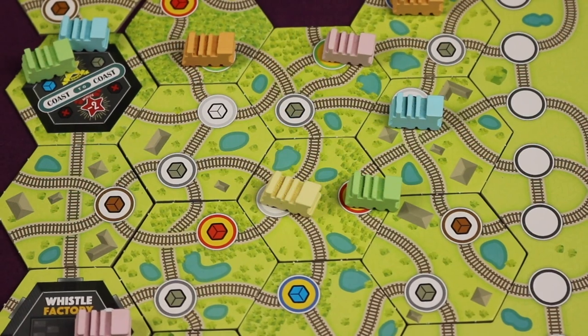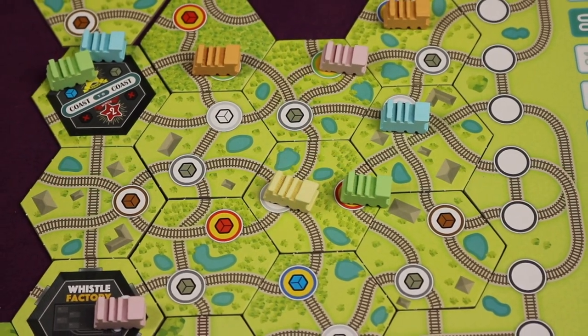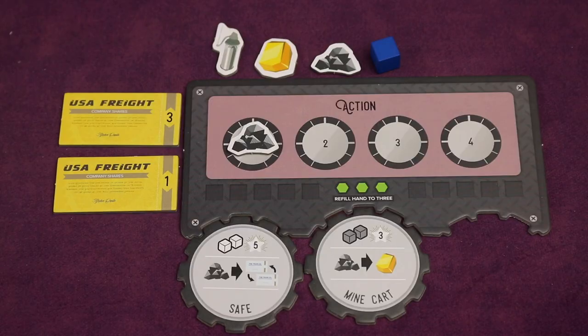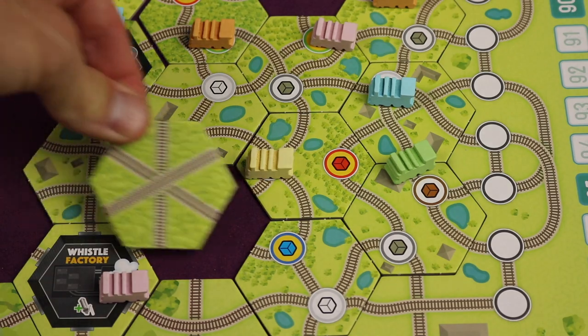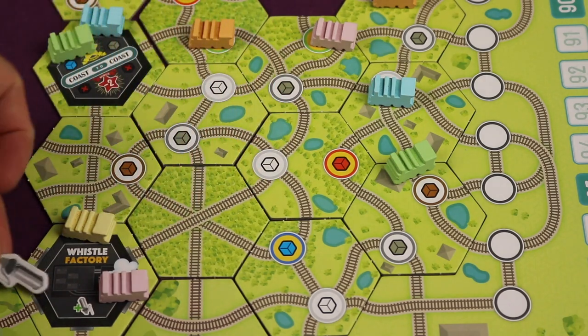Whistle Stop delivers a strategy game mashing together tile laying, resource management, stock valuation, pick up and deliver, and special abilities in a streamlined manner. It has a lot of depth and many different paths to explore, yet the mechanisms are simple. In general you're simply moving, possibly laying tiles, and gaining and/or spending resources.